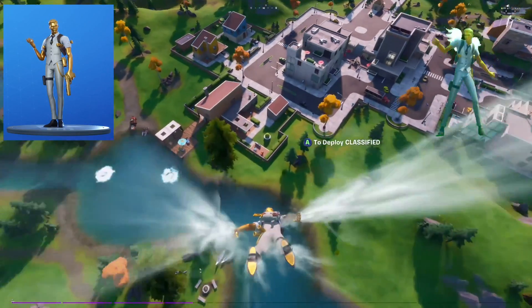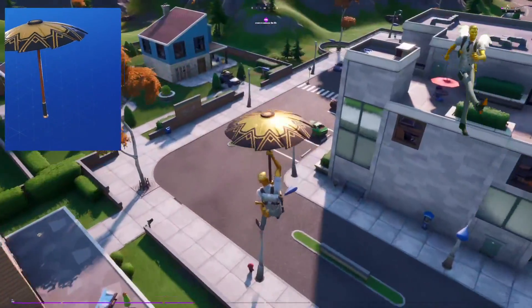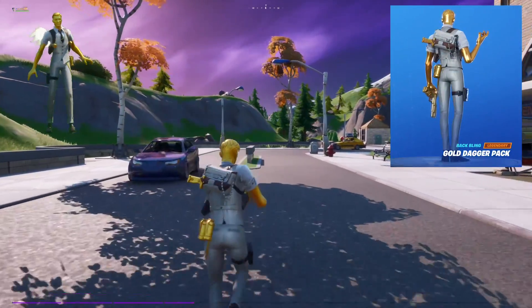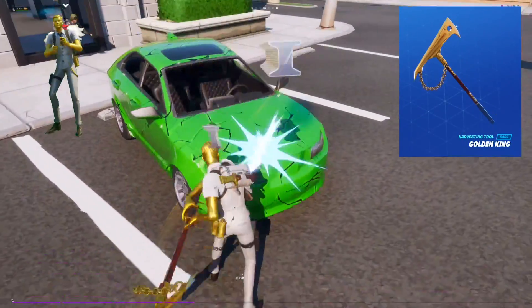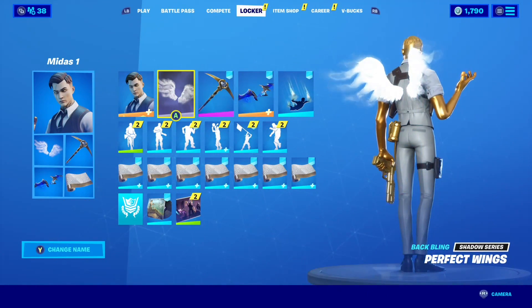Let's look at the default set for this skin. We've got ghost Midas sporting a sleek white business suit, we also have the victory umbrella classified, we got a white ghost version of his gold dagger backpack, and we always have his golden king harvesting tool from the battle pass, even if it only has the one default style. Now it looks great with just that set, but let's make our own unique combo for him.